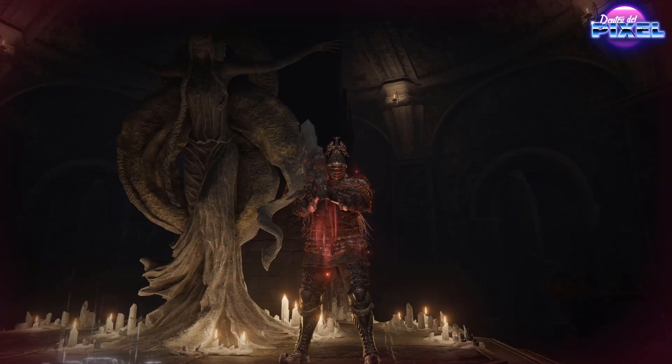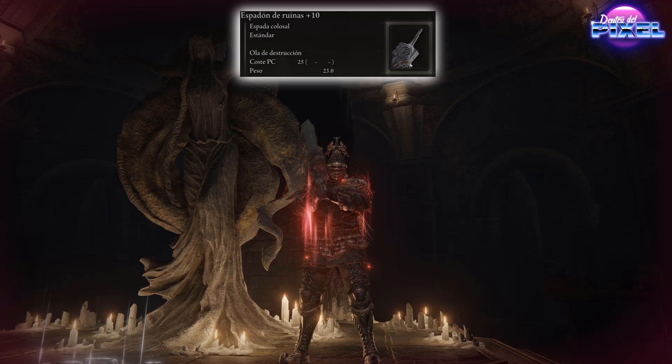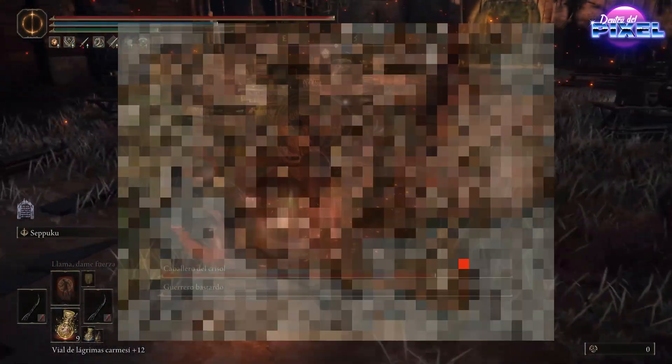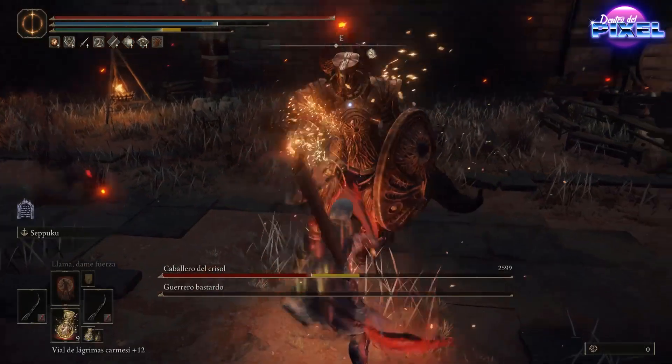Empezando con el arma, vamos a por la muy conocida colosal espadón de ruinas. Esta arma a +10 escala en fuerza en S, lo cual está brutísimo, y en D en inteligencia. Requiere 50 de fuerza y 16 de inteligencia, unos requerimientos bastante altos. El arma tiene varios ataques: el de habilidad, que es el golpe ultrapoderoso contra el suelo que lanza un terremoto mágico hacia el enemigo, y el ataque fuerte, que provoca una fuerza mágica que sale desde el suelo. Para conseguirla debemos viajar a Caelid, vencer a Radahn Azote de las Estrellas, hablar con Jerren, y luchar contra el jefe de esa zona: un León Siotorpón y un Caballero del Crisol, bastante duro.